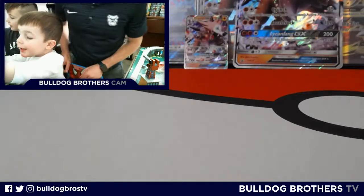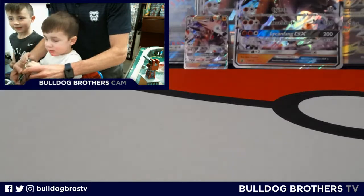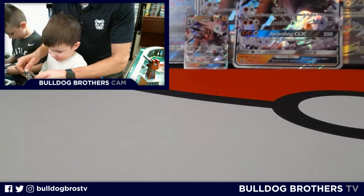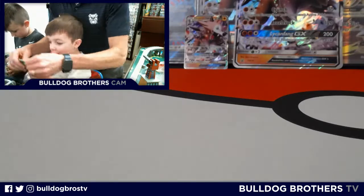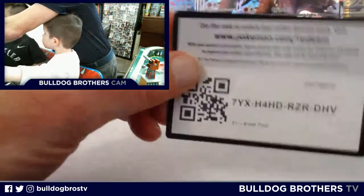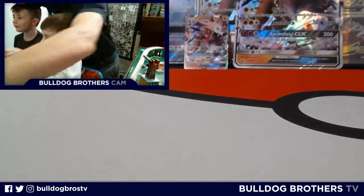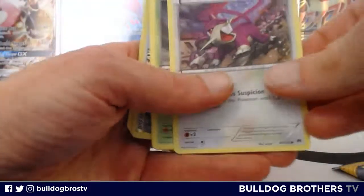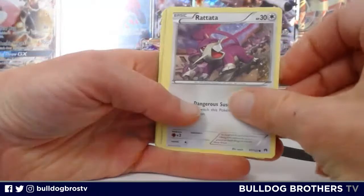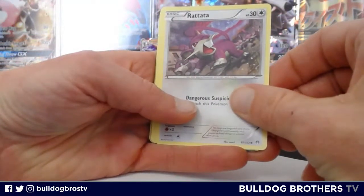We'll do Fates Collide first. Bulldog Miles — we don't need to use our mouth. Don't try this at home, folks. Bulldog Miles is ready with the first code. There you go, another code for you. Now let's go to the table cam. Miles didn't do the pack trick, we're just going to open.